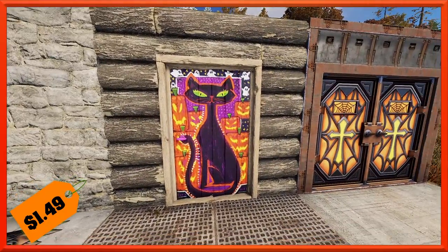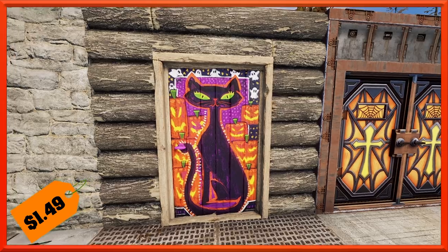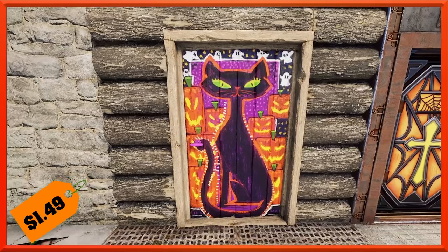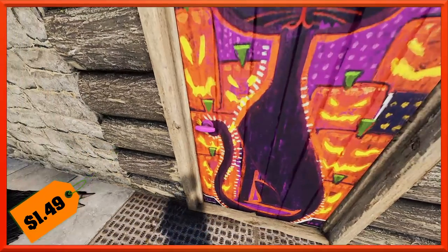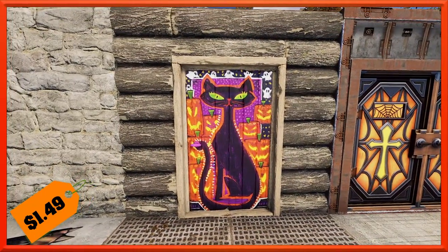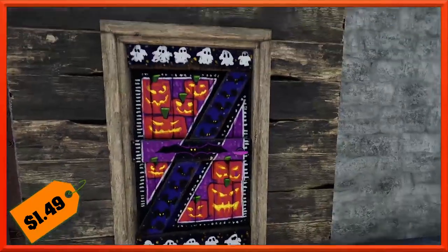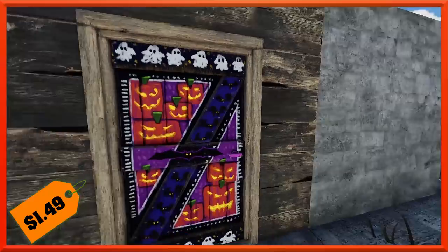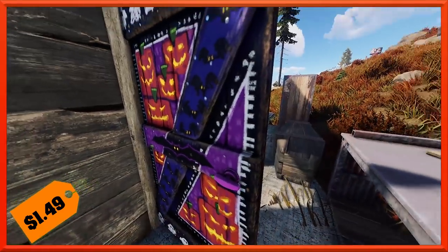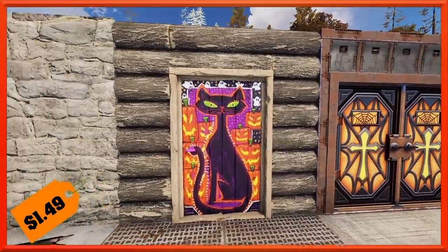Moving on, we've got some doors for you. It looks like the garage door didn't make it, but in exchange we've got this cute wooden door from Vaze — it is the Jinx wooden door. Everyone knows black cats and Halloween go hand-in-hand together. It looks like this one is holding on to the doorknob. The doorknob looked a little bit plasticky, but you've got these little pumpkins here and there and some ghosts around it. This is more of a festive, happier Halloween look — not as evil or demonic as some of the other stuff. You can just fill that happy little Halloween spot with this door.